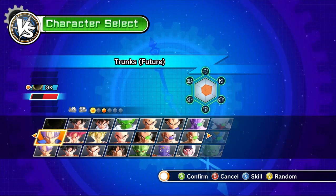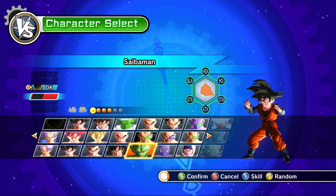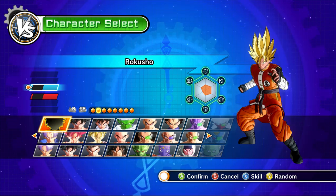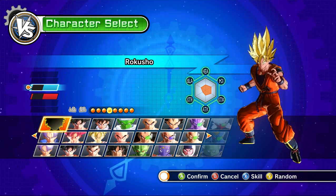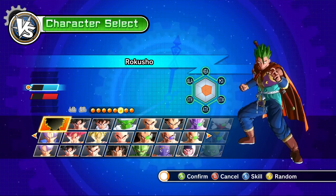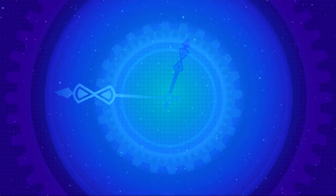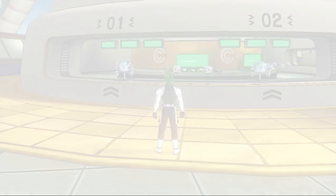I'm going to start by using my own created character. As you can see, I can use different style suit costumes because I managed to buy them. This one appears blank because there's no costume applied. My bad, I need to press the correct button.